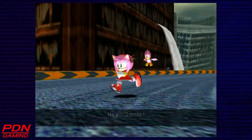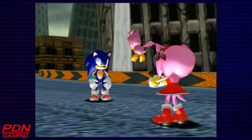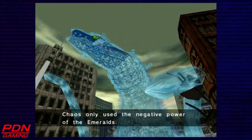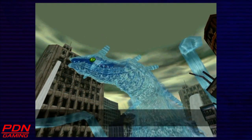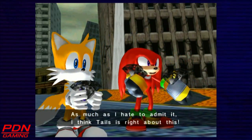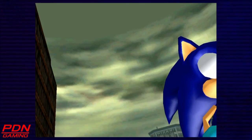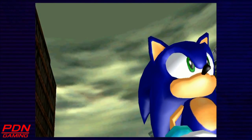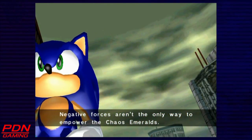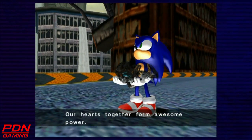Hey Sonic! Amy! Here, take this! Hey guys, what's up? Chaos only used the negative power of the Emeralds. Sonic, you should be able to harness their real power! As much as I hate to admit it, I think Tails is right about this. Go, Sonic! Sonic! Sonic! Negative forces aren't the only way to empower the Chaos Emeralds. Our positive feelings toward each other make them work. Our hearts together form awesome powers.